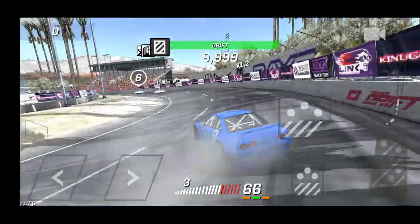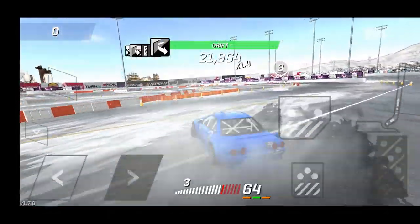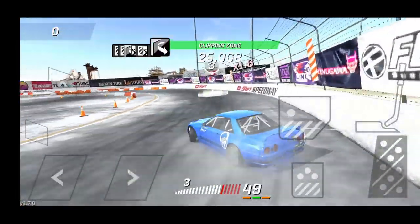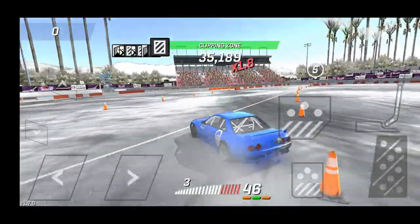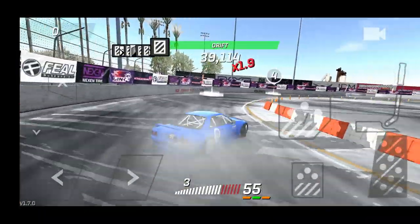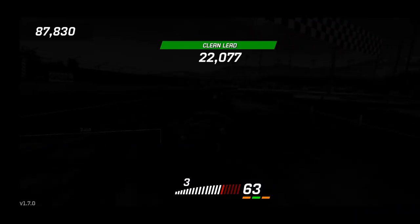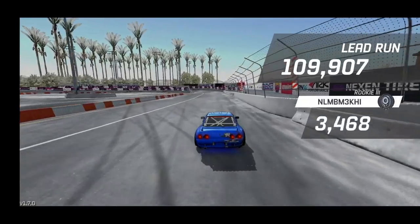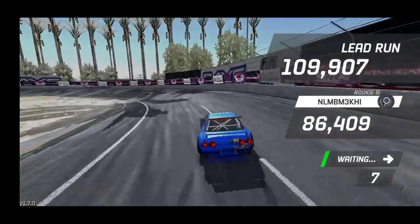I probably should have started in second gear — definitely should have started in second and upshifted into third. Too much of a wall tap. The Skyline is handling pretty well recently with the adding of the body kit, lowering the suspension and softening it up. Not the cleanest Cali Banks run, but it'll run nonetheless — over 100k, I'm happy with it.